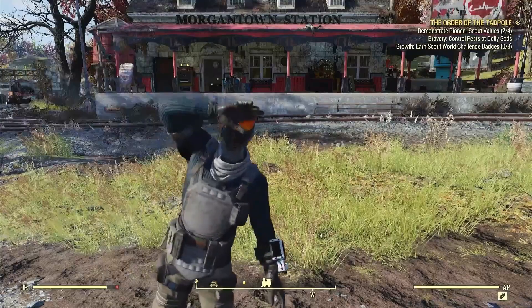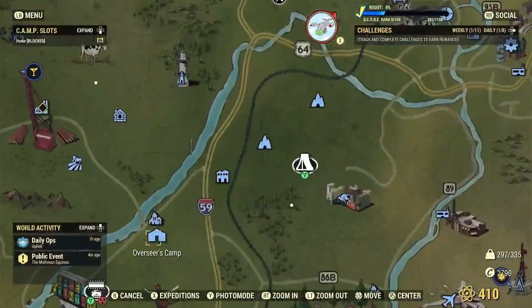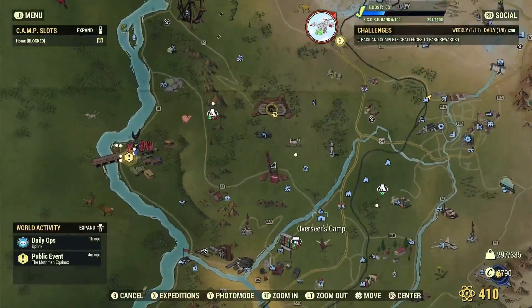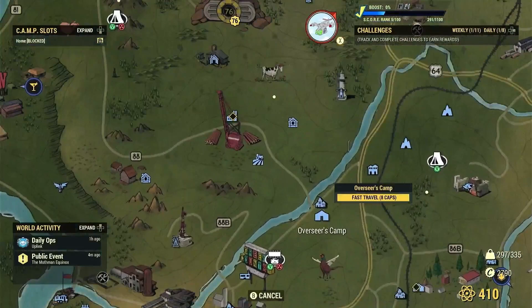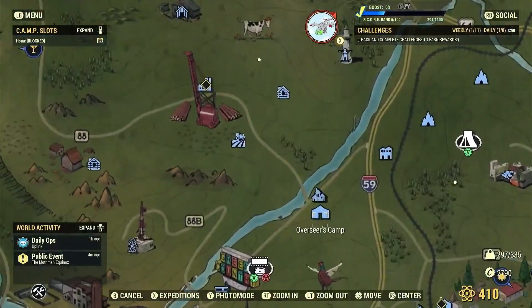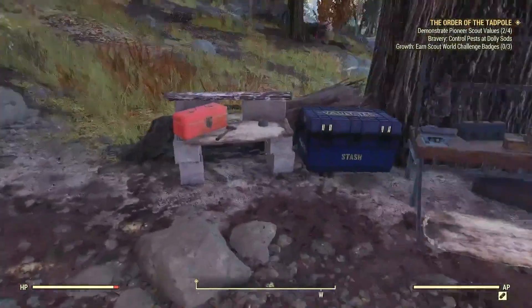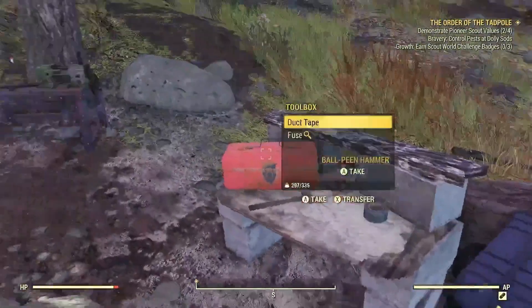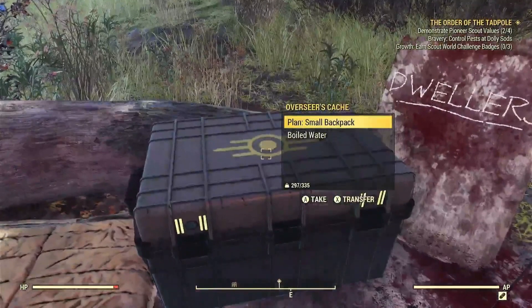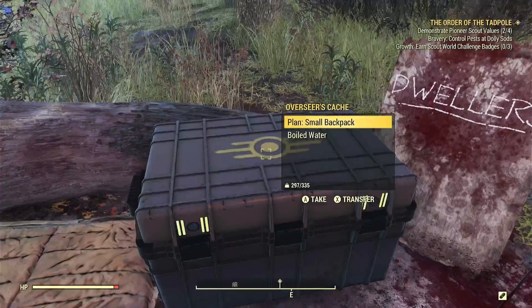The developers have actually moved the location from the airport to the Overseer's Camp. Nobody would have really thought about this, and I haven't seen any videos showing this is the new location. All you have to do is travel to the Overseer's Camp, locate the Overseer's Cache, and you will see the small backpack plan is inside of the Overseer's Cache here at the Overseer's Camp.